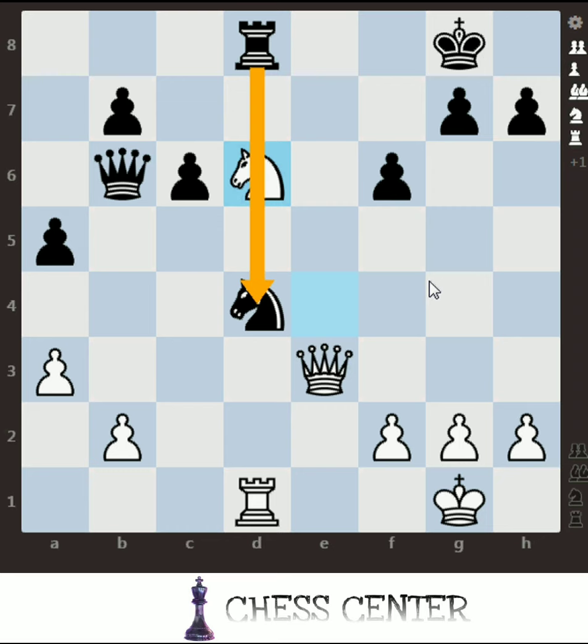So the best move for white is knight d6 — blocking. This is based on the tactic of line closing. The line gets blocked for the rook. If the rook tries to capture the knight, we will play queen d8, and that will lead to checkmate.